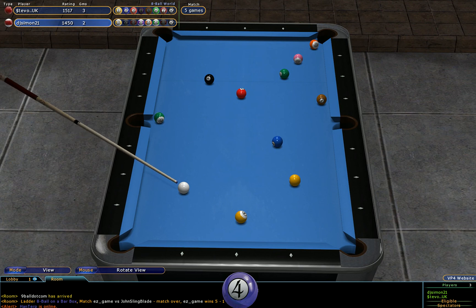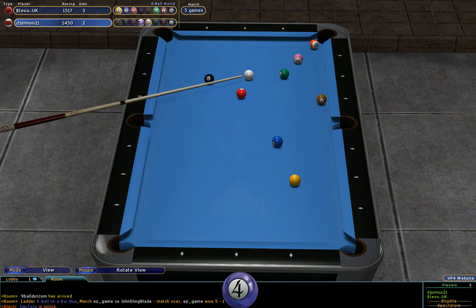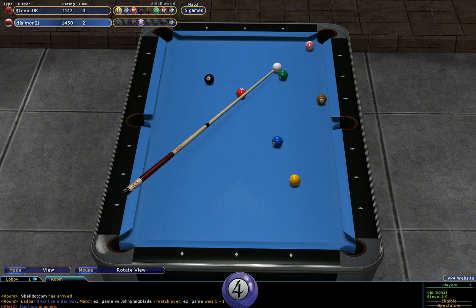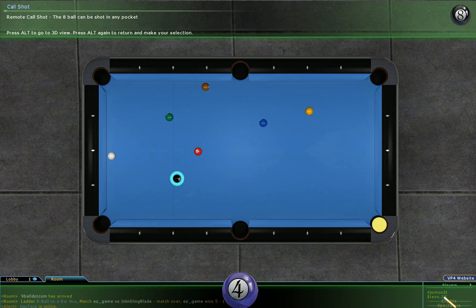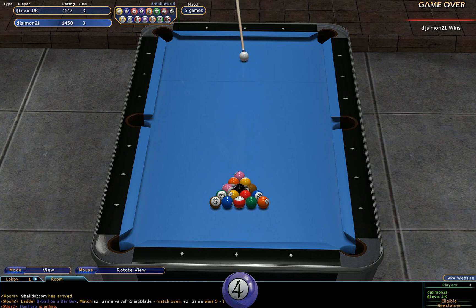He could actually kick that 11 ball in off the side rail at the moment, but he's got the ideal angle on the 14 now. And he's going to play the combo. That leaves himself a fairly straightforward 8 ball down into this bottom left-hand corner. That ties the match at 3 racks all.